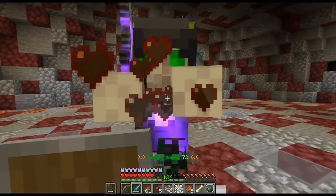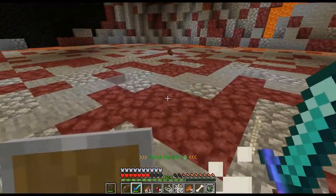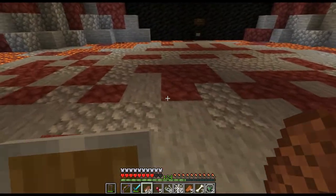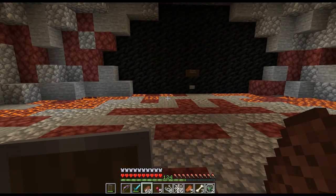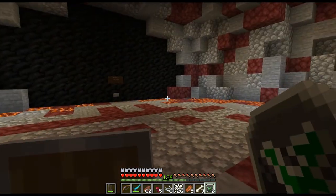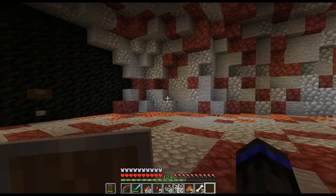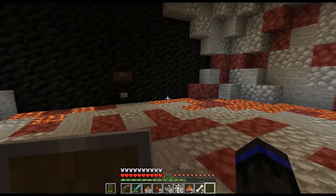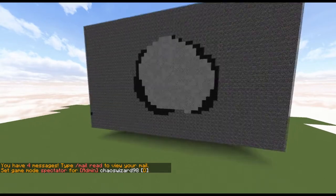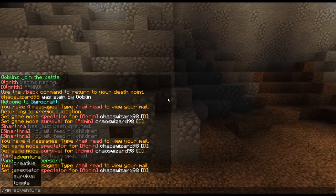If you kill the boss while there is an add or multiple still in existence, the adds despawn, so you don't really have to worry about fighting those guys or cleaning up after the boss is dead. Every boss drops an insignia, which if you shift and right click, it will give you an item — this could be anything from materials to custom weapons and armor. Basically a unique reward for each boss fight.